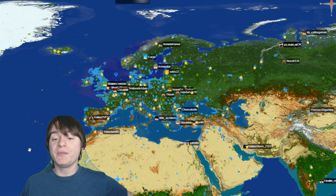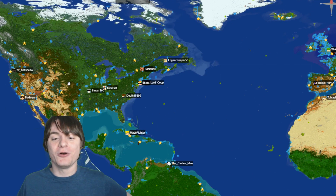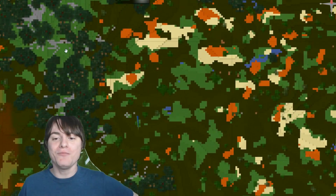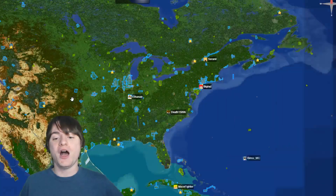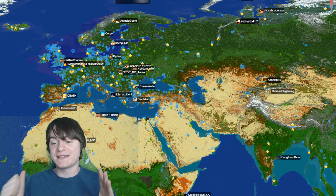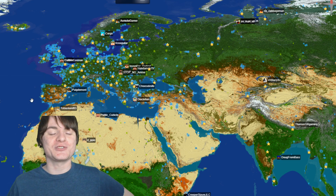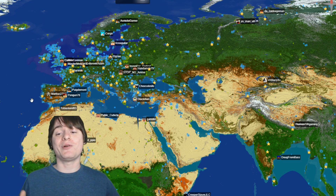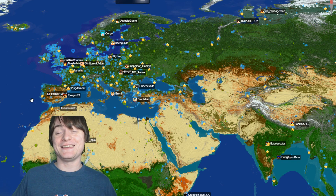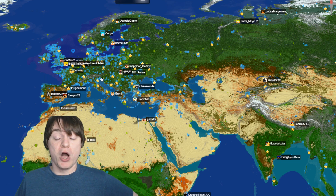Today I wanted to check out the EarthMC server. What you're seeing in the background is not a satellite view of Earth - this is a Minecraft server that recreated the Earth at a 1 to 500 scale. This means there's even more detail, more accuracy to the Earth with more area to explore, which is why you can see there are many more political boundaries, cities, and towns.